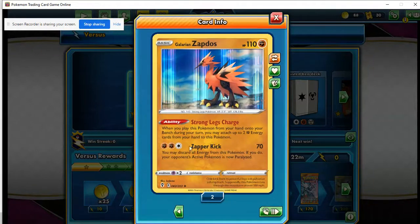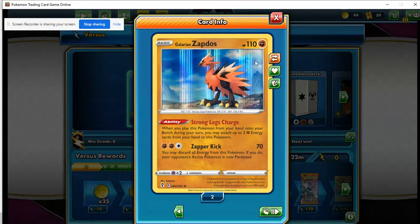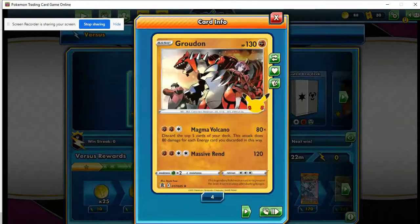We also play one Galarian Zapdos - mainly for the free retreat, it's a very nice pivot. You can play more if you value the pivot and the Zapper Kick attack more, but I just play the one-off for now. Then for Groudon, the main star of the show - weak to Grass, 130 HP, retreat cost of three. Nothing terribly spectacular, although we can buff it up with Stone Fighting Energy.